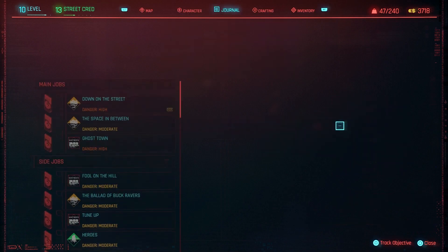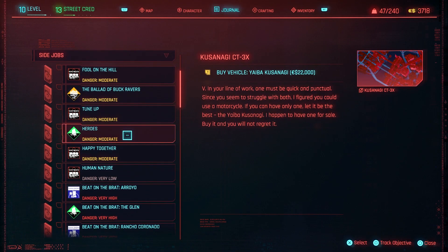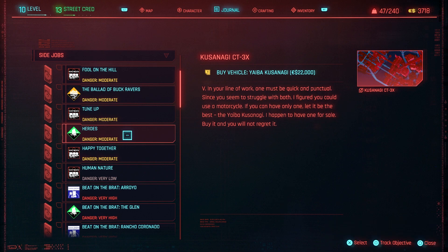The other way — this is how you get a free bike. There's a side mission called Heroes. I'm not going to click it because there's some spoilers involved with it, but if you complete that mission — I don't know if you have to sleep — basically after a short while you will receive the keys to a bike and you will be able to use that bike freely and call it wherever you want.